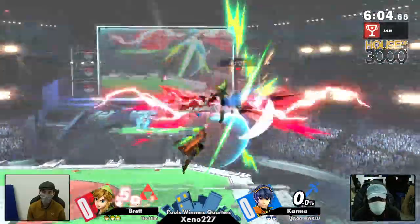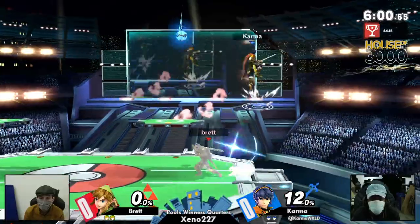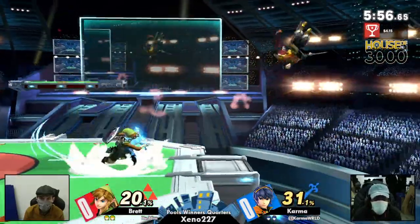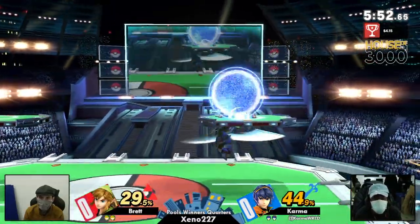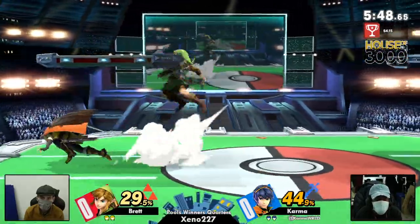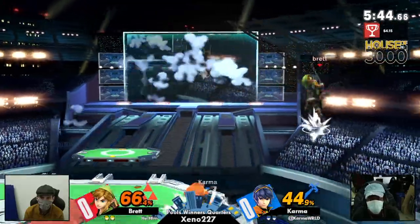Whenever you're playing against a Link, something you've always got to think about is that up-B — if it's not reversed, it's not going to kill as fast. One reversed up-B, like that, for sure. Another up-B — getting hit in the middle of his advantage. The shield interactions are classic for both Link and Marth; we've been seeing Karma do it quite a lot.